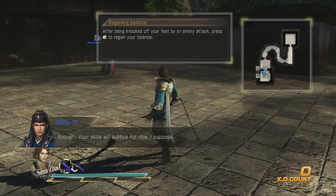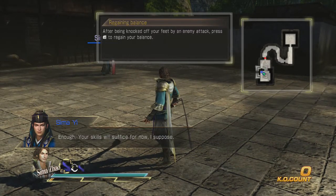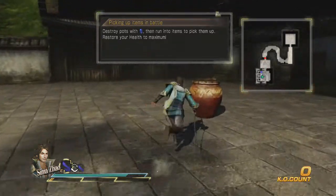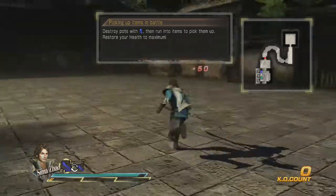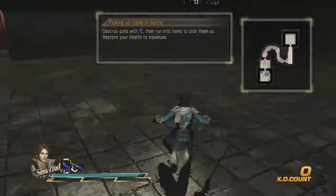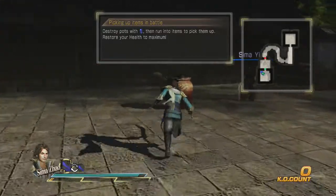It's funny — in this game you can't charge Musou. Very interesting. So destroy the pots with X, then run into the items to pick them up. Obvious stuff here. We're not getting into the nitty gritty yet, that's in a little bit.